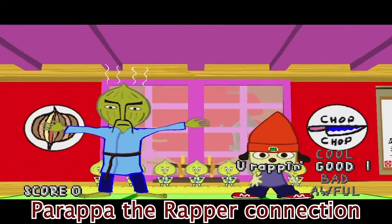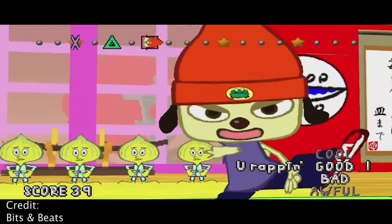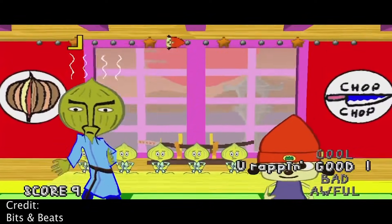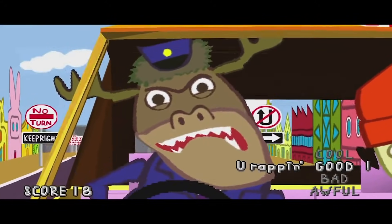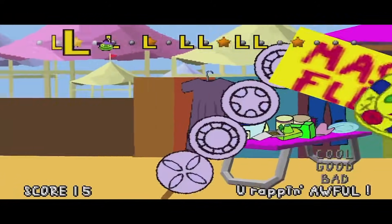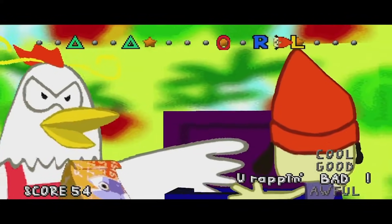Parappa the Rapper Connection: Plenty of famous musicians have worked on Sonic soundtracks in the past, and Dred Fox is another name for the list. He's known most famously for voicing Parappa the Rapper. He rapped the song 'Unknown from M.E.', which is Knuckles' theme song. This sounds like a pretty cool connection, but Fox has since been accused of scamming some fans and disappeared from the internet, so perhaps not so cool.